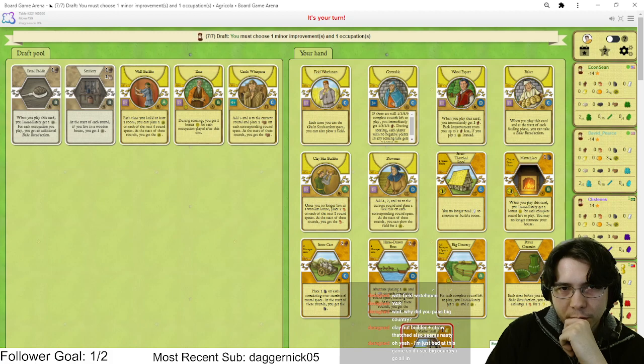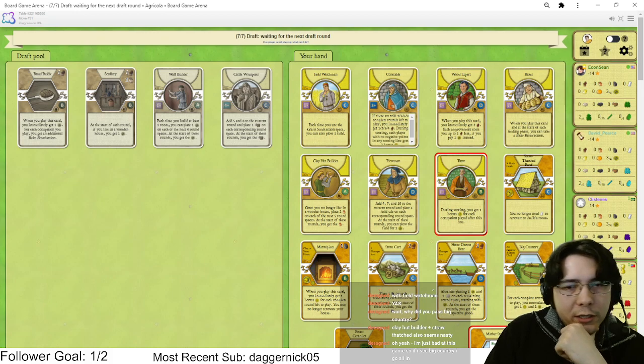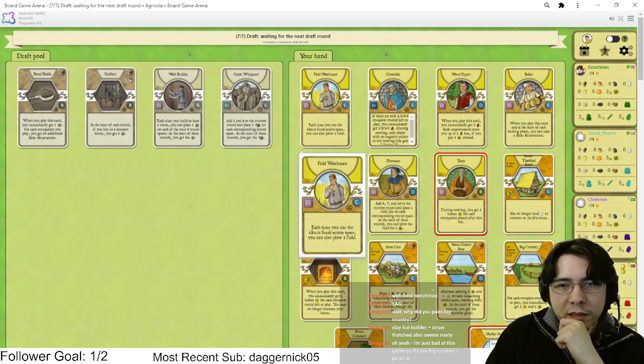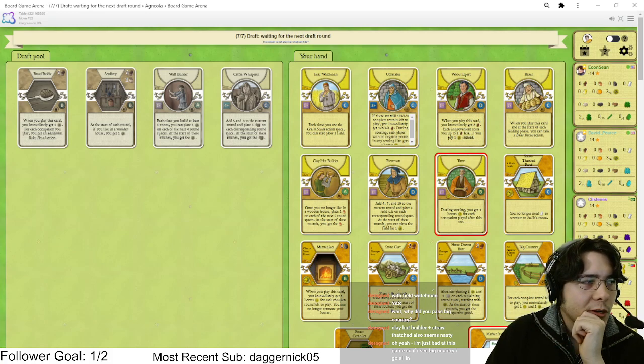We're not playing Cattle Whisperer because we don't have that combo. We'll pick Tutor and be fine with it. Our plan is to reno to clay really early with the Mantelpiece, then Field Watchman three times in phase one and sow so we can Straw Thatched Roof. Then we'll be fed for the rest of the game because Field Watchman is broken — that's gonna be it.